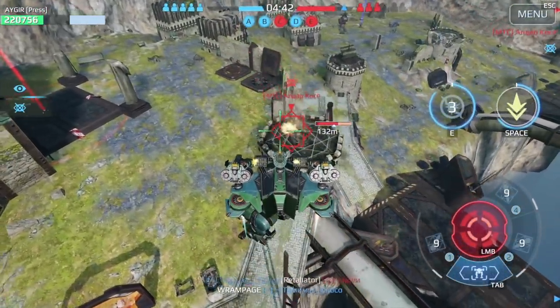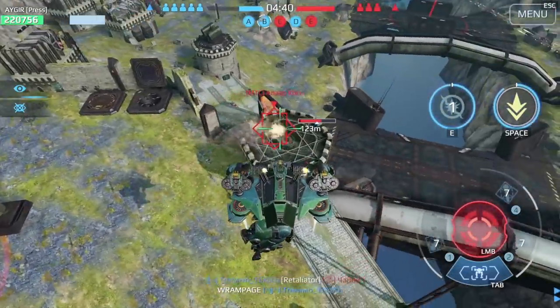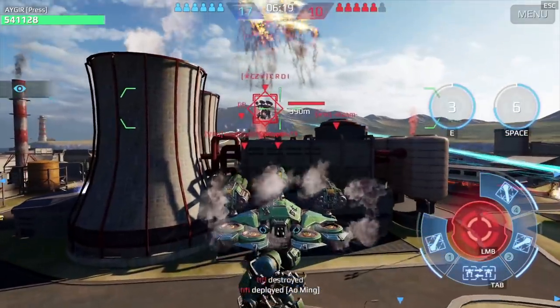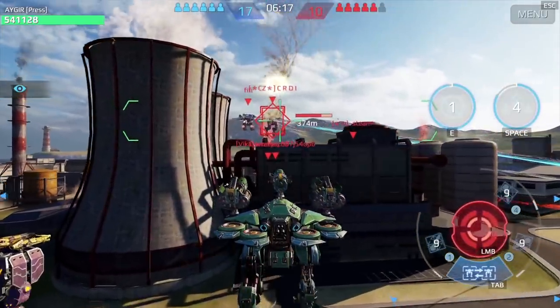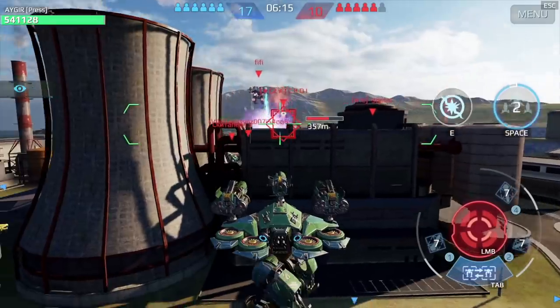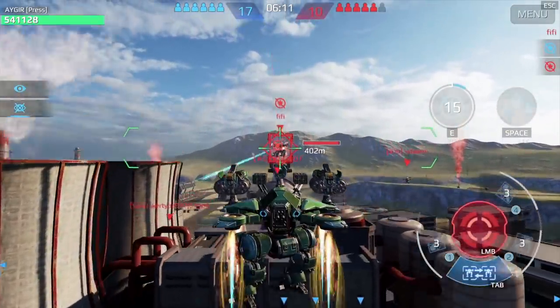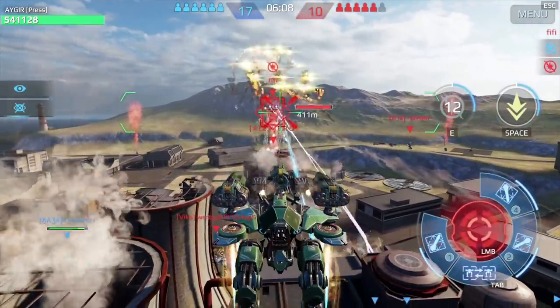Number one: on a regular robot, use the active module quantum radar. Number two: use the passive module quantum sensor on Titans. With both of these, the stealth ability of Muromads becomes almost obsolete. Keep in mind that quantum sensor has a maximum range of 350 meters, so countering Muromads with another Titan can become tricky.